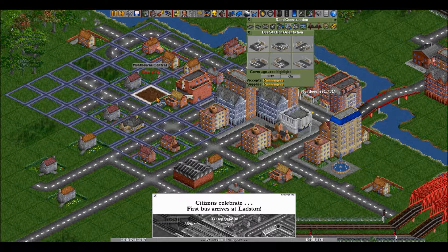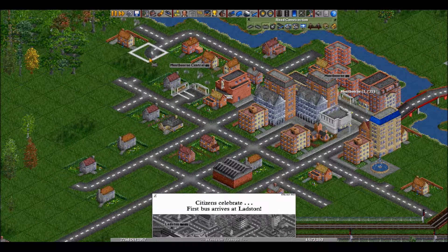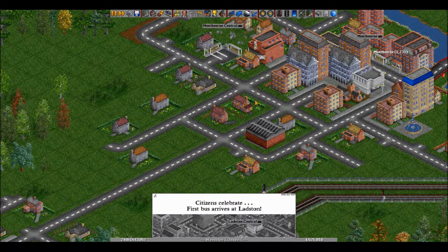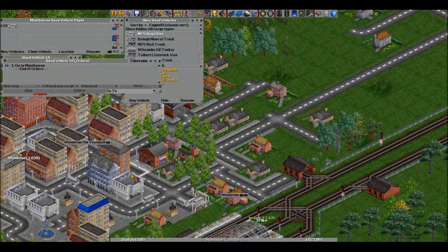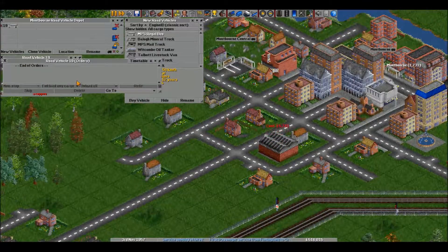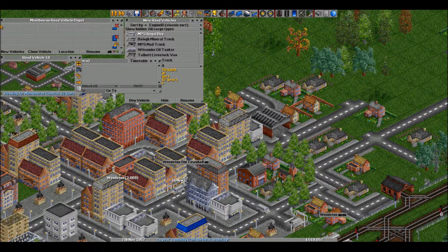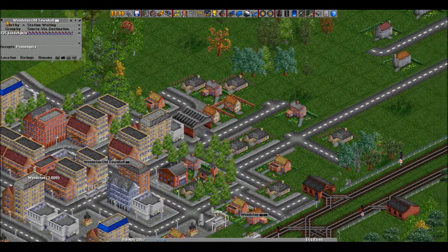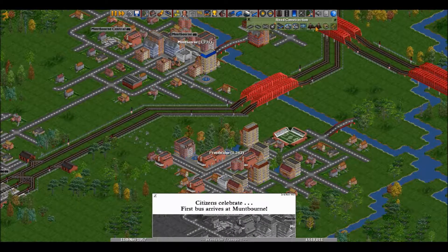We're chugging along here. Now I could set up a bus route to these two towns here — they're just so close to each other, you might as well. So let's do that. It's only really worth putting one bus station here, but we'll put a second one over here, not like that because it's facing the wrong way. We'll get one bus going from here to here.